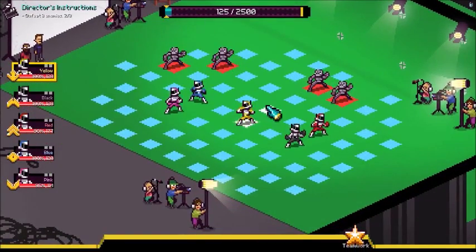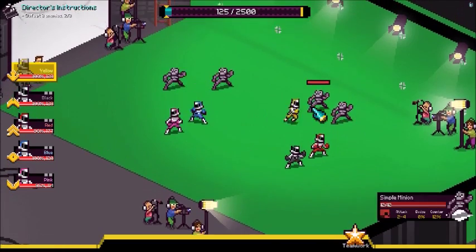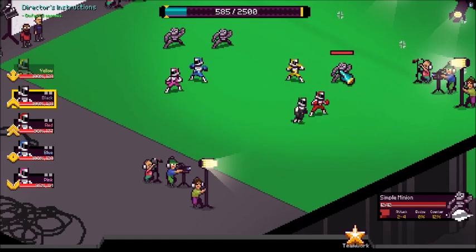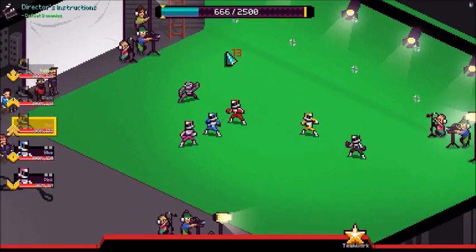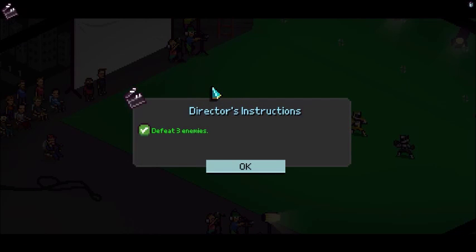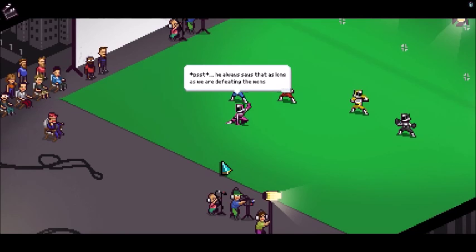These guys are beating me up, so what I'm gonna do is take out this one, because I don't think the black-suited guy can defeat the one the yellow one just defeated. Let's bring this over here, and you can finish off - and there we go! That's the director's task: defeat three enemies. I'm just gonna skip through some of the text because I just kind of want to do the gameplay.